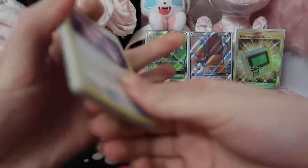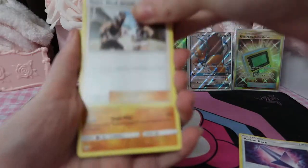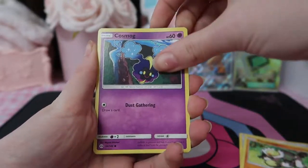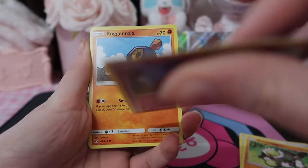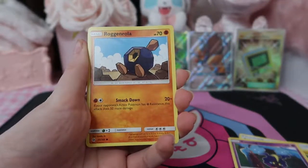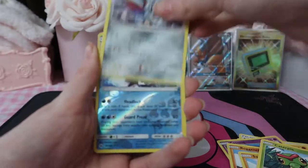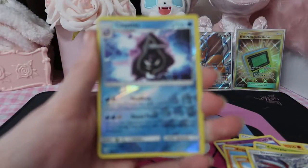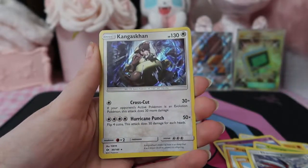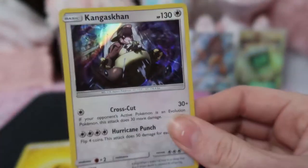Last pack! We've got Poison Barb, Team Skull Grunt, Passimian, Cosmog — these cards feel really thick and I think they've been a bit warped from the packaging. Canopy, Skarmory, Cloyster, and our final card of the opening — not bad! We've got a Kangaskhan holo.